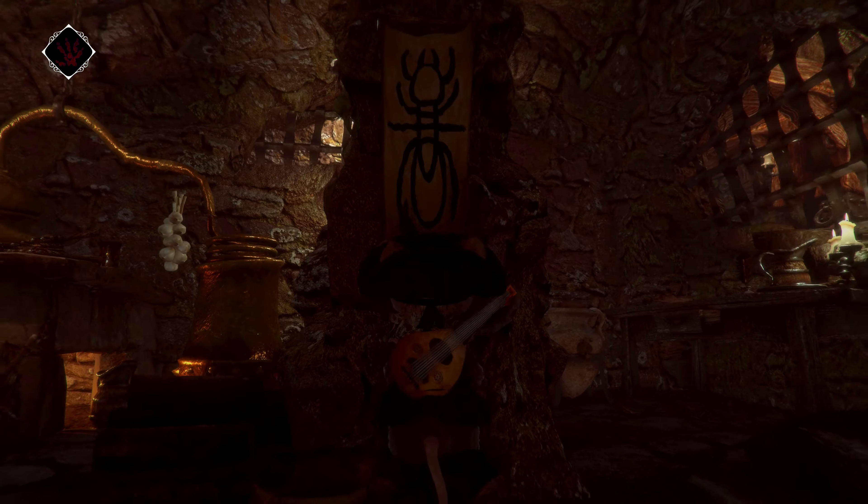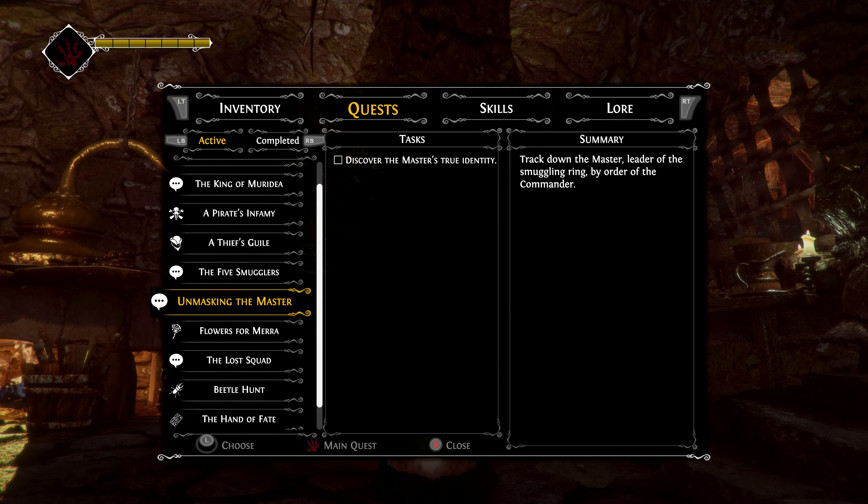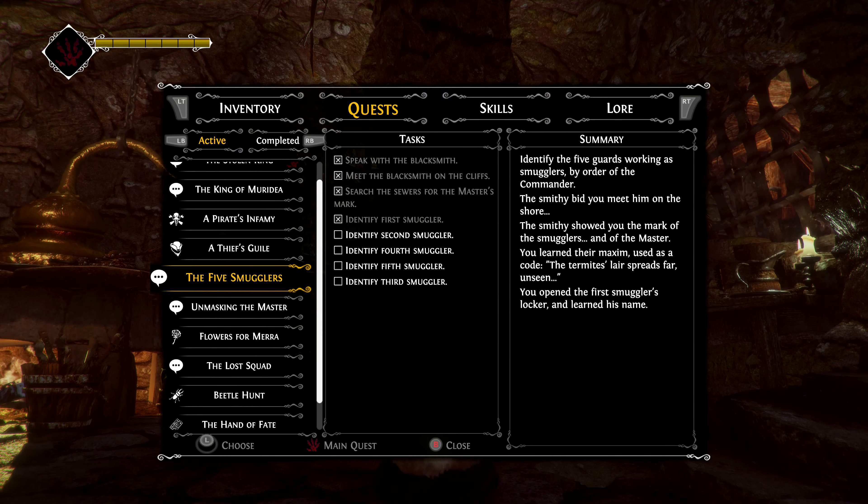The quest changed: identify the second smuggler, identify the fourth smuggler, fifth smuggler, and third smuggler. I apparently already opened the first smuggler's locker and learned his name - I must have done that previously. Now I need to find the second smuggler.